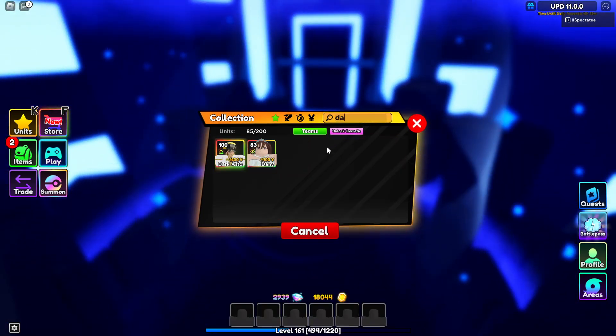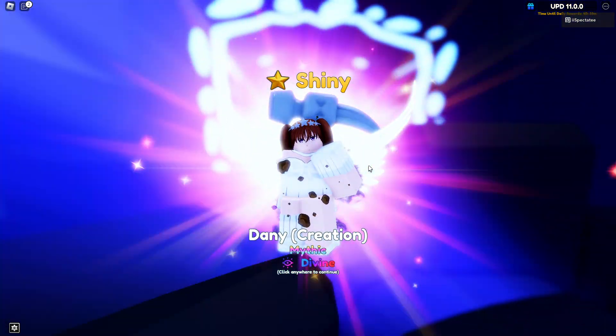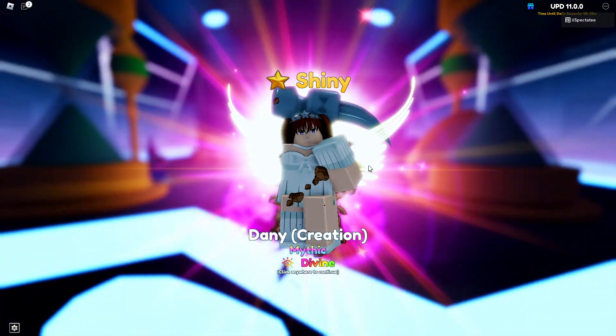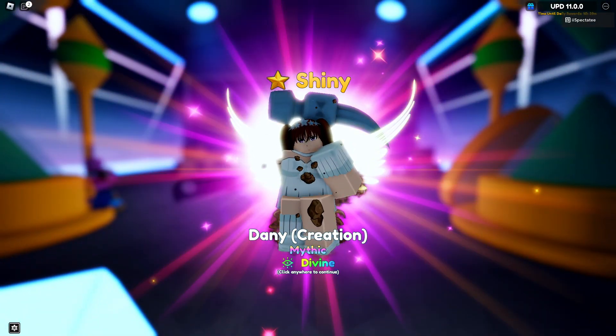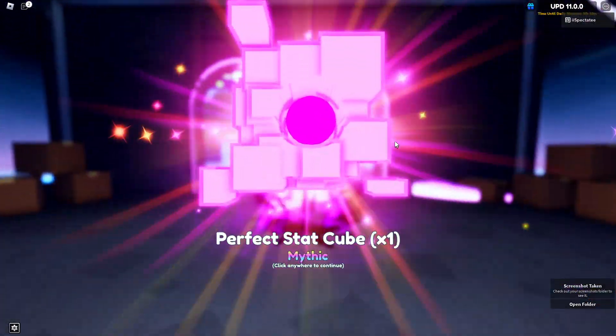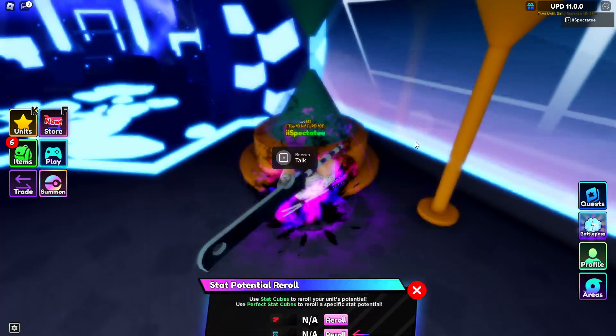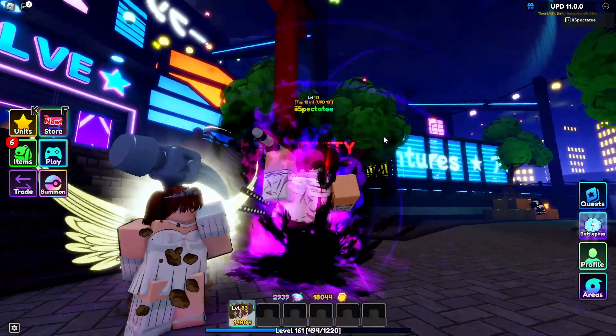We can finally evo her and then we're gonna go showcase her. Let's evolve her into Diane Creation — she's kind of bad, but we get the stat cubes. Let me go reroll my Metal Knight real quick. Okay, now we have this Diane.